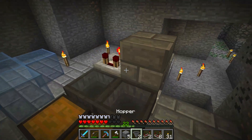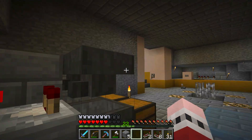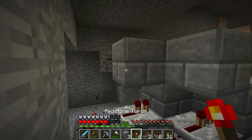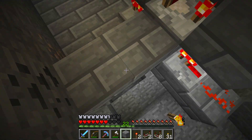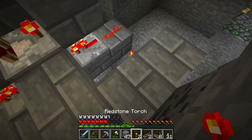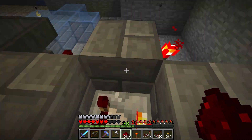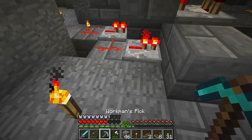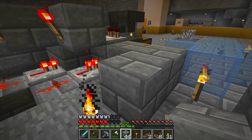Now put a comparator there and there — both at subtract mode. A block and a couple of hoppers pointing off to the back, not straight down, otherwise the hopper sorter won't work. Then build the top: put a couple of redstone torches on there — that locks the hoppers. To guard against overflow, fill items one-two-three in each hopper. That sets it to the correct mode. Do the same on the other side.